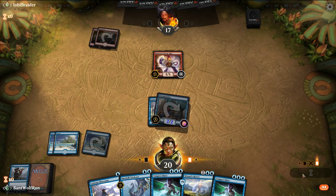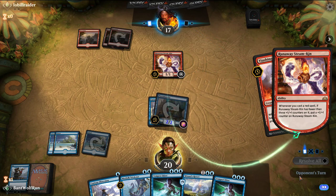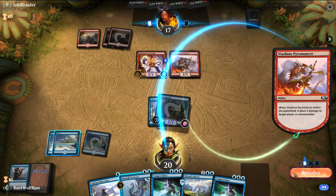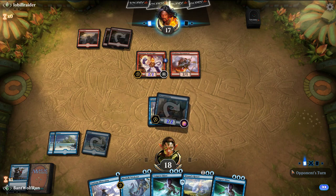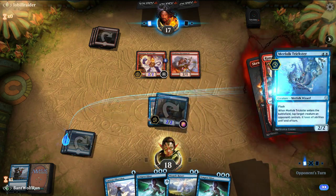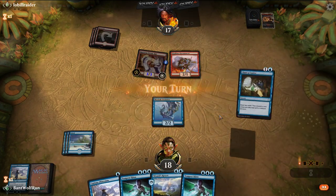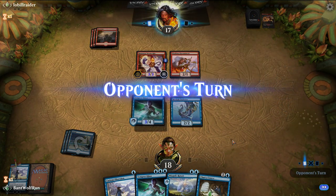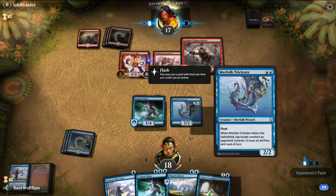Next turn we can always drop a Tempest Djinn and just go on the aggro. The two toughness also gets around Chainwhirler on three. They drop Viashino, then the Skewer of the Critics. I'm going to tap down the Steamkin — it buys us a turn. Just play out Djinn and pass the turn. The trick with Djinn, especially because we have Curious Obsession, is that they're going to have to burn two spells to kill it. I'll just block with the Trickster here.